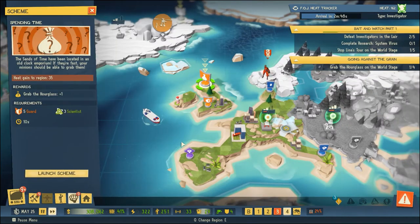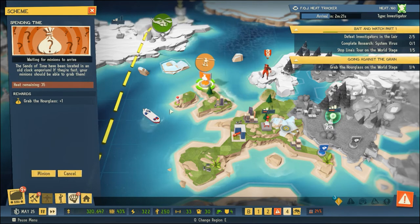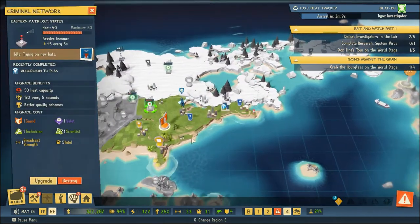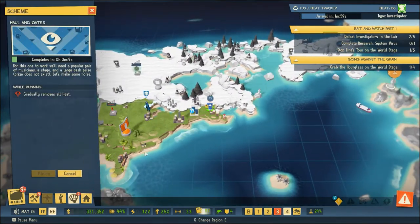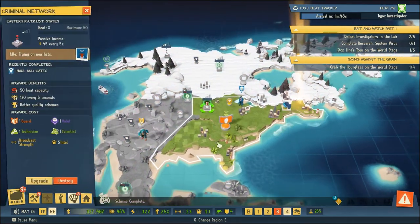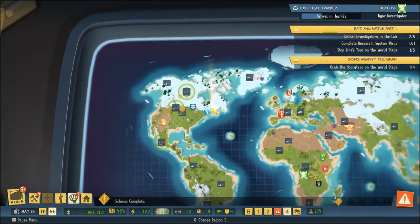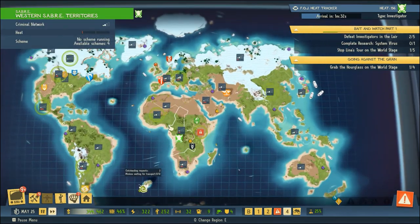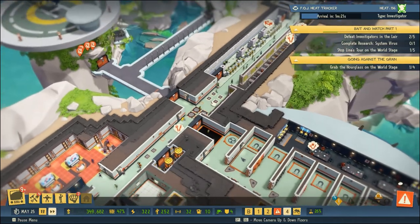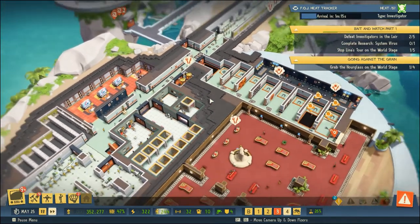'The Sands of Time have been located in an old clock emporium - if they're fast, your minions should be able to grab them.' All right, we will launch that scheme. The rest of the world seems to be doing okay - the Forces of Justice always hot on our tail. Looks like we need to upgrade our network in a few regions before we can continue on with our void research and development, so I'm going to keep an eye on that as well.